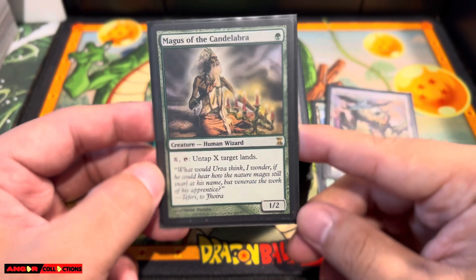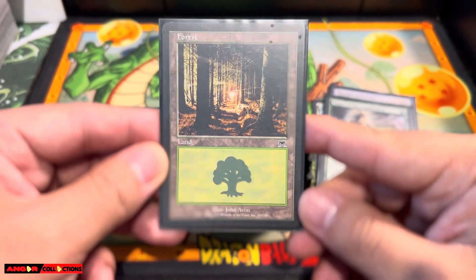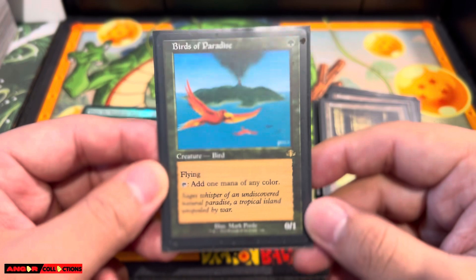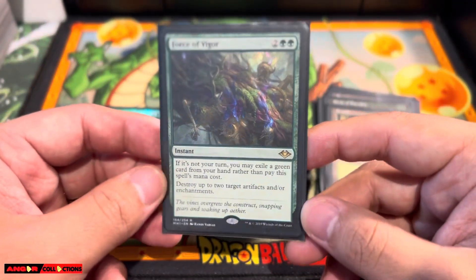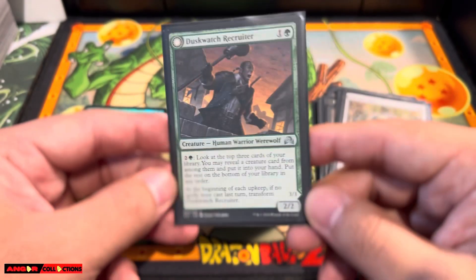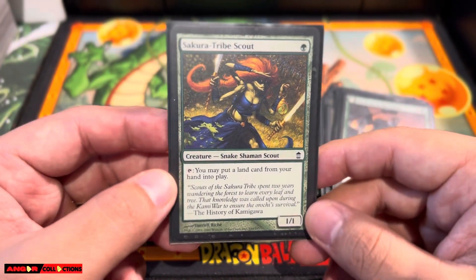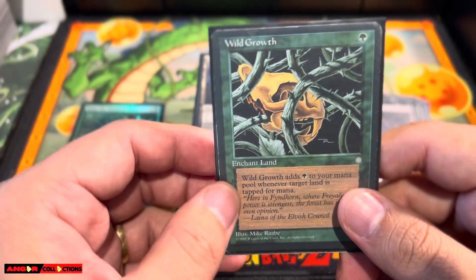Magus of the Candelabra — tap X, untap X target lands. You can untap your Nykthos or Gaea's Cradle. This is my forest in the deck, definitely very beautiful from Onslaught, John Avon, hands down. Summoner's Pact — very amazing tutor. You can tutor for any creature that you need. And BOP — still looking for an old version of BOP, maybe an Unlimited one. Forest of Vigor, another spell. Gemstone Caverns — fast mana. The combo is really just go off if you can do turn one Yisan. Very powerful.